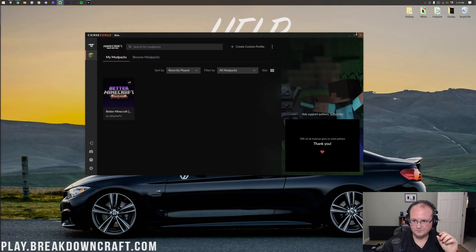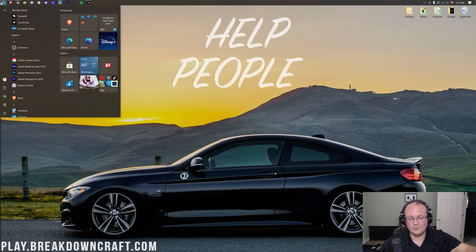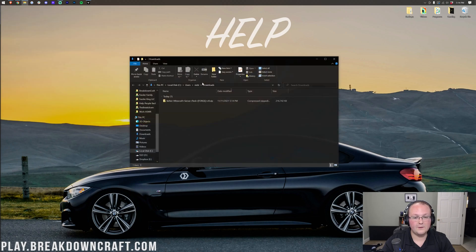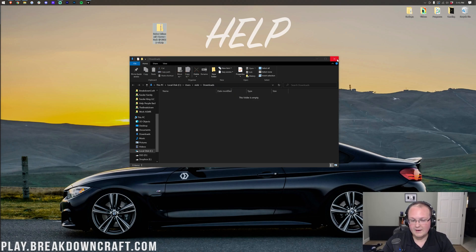Now go ahead and minimize your browser. You should have Better Minecraft already installed in CurseForge. To find the file you downloaded, click the Windows icon and type in Downloads. You'll find the Downloads folder, and in there you'll find the Better Minecraft Server Pack. It should have 'Server Pack' in the title — if it doesn't, you didn't download the right file, so go back and re-download the correct file.